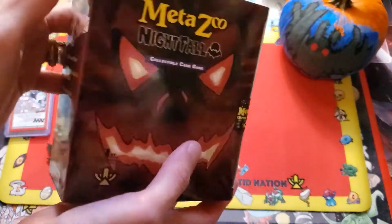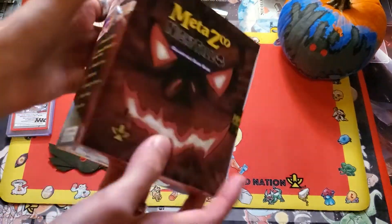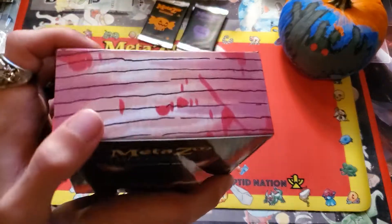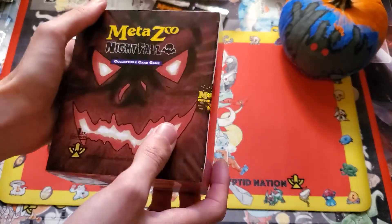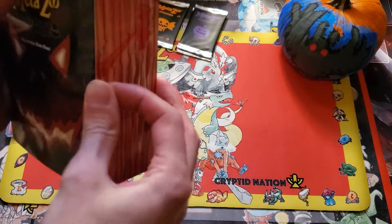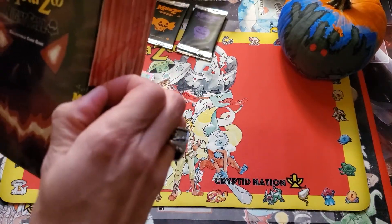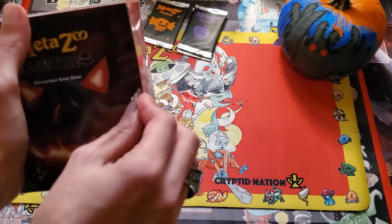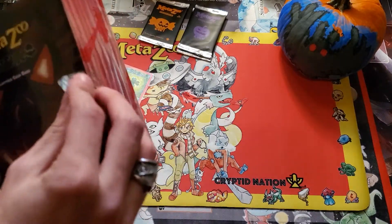This is really cool. The Spellbook for Nightfall is designed to resemble the Necronomicon — super cool. Bloody pages, bound in flesh, creepy face. I love it. Great design. This is my first time opening a Spellbook because I was never able to get my hands on a base set Spellbook, tragically.